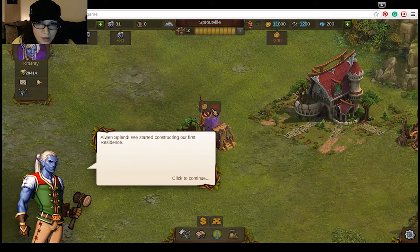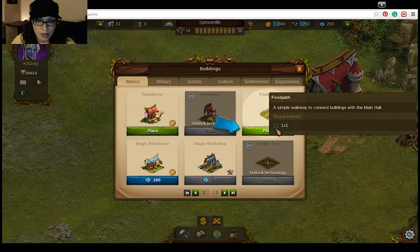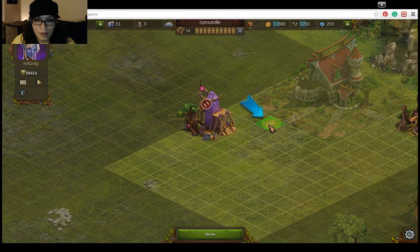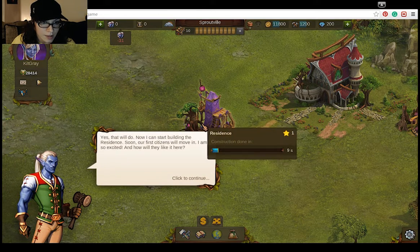And I lost 200 something — 200 of these. Now I need to build a street that connects the main hall with the new building. Oh okay, that's why it had me put it there. Wait, that doesn't connect. Apparently that's acceptable.